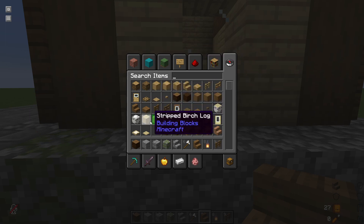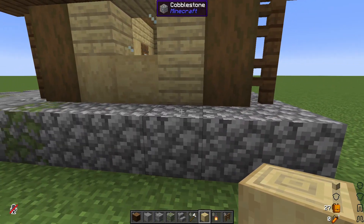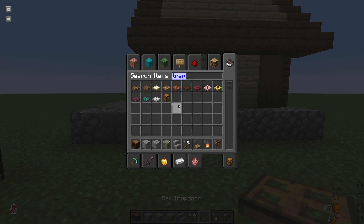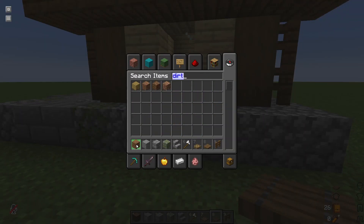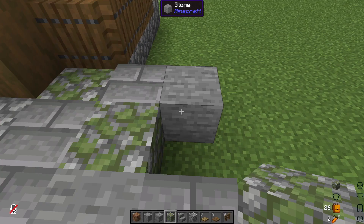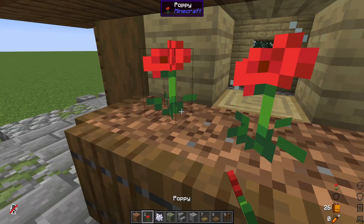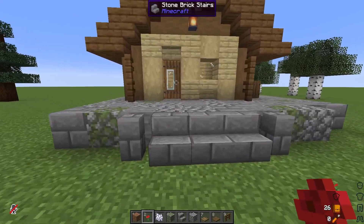Here we're going to be adding a little bit of detail to the outside. I'm looking in the creative menu at early game items. I think I'm going to grab some trapdoors — they're really awesome for decorating. Maybe do a little bit of a garden or something here and add those to the side. You can see how it's really starting to take shape. This front needs a little bit more detail, so we're going in with more details using walls, fences, and things.